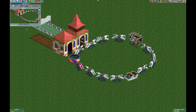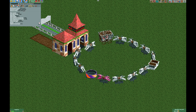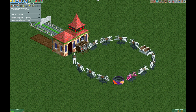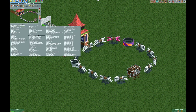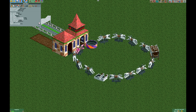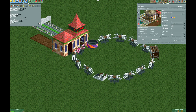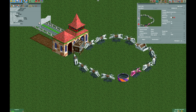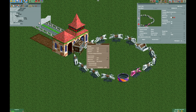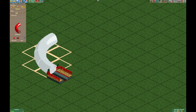We have a fully working carousel, but the stats aren't great, so we need to change that. Changing the ride type to Air Powered Vertical Coaster gives higher intensity and nausea but low excitement. Changing it to Mine Ride gives slightly better intensity and nausea but still low excitement. Another way to change stats is to use the plugin — select the ride, go to 'Edit Ride', click 'Freeze Ride Rating Calculation', then use the multiplier to increase excitement. It's a cheat but it works.